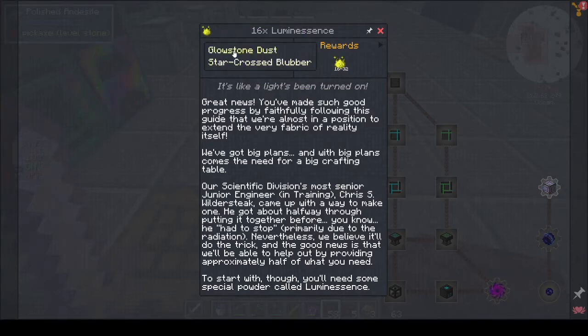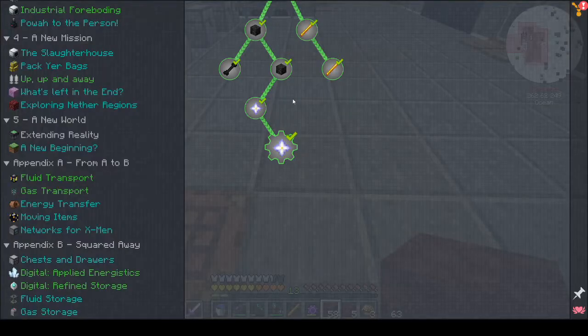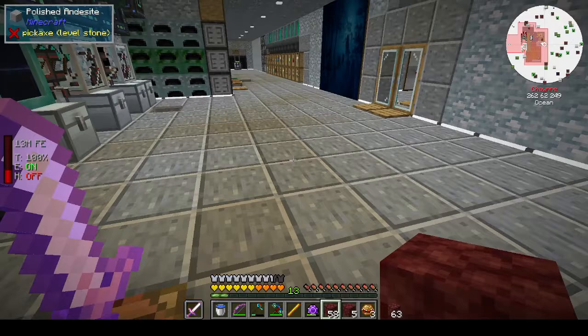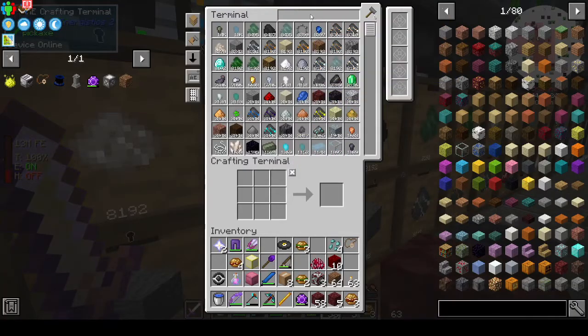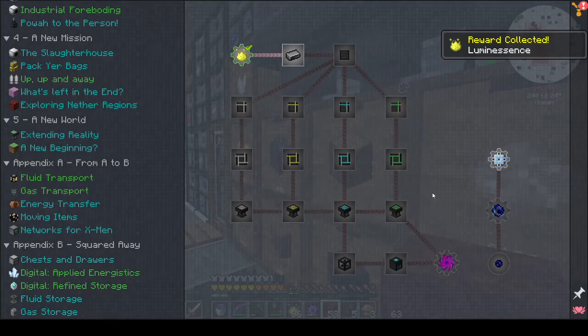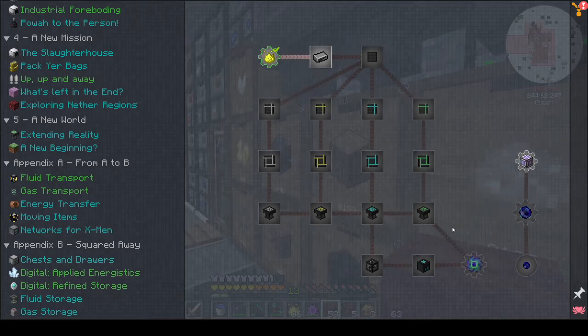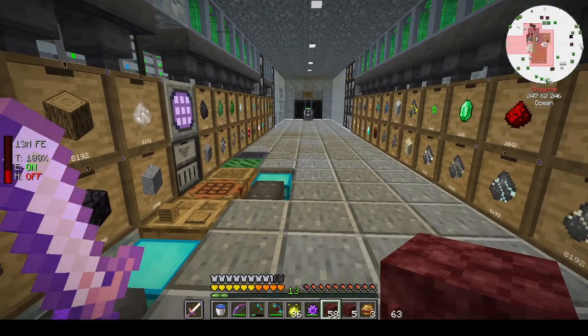Dependencies: glowstone dust - done. Star-crossed blubber - also done. It wants 16 luminescence. We'll make those and then we're going to stop because we've got enough. It's time to stop with all the starts and stops with the recording and all the really weird stuff that was going on. We want 16 - there we go. We are on the home stretch, going towards the ultimate singularity - I've never made an ultimate singularity so this should be interesting. Thanks very much for watching, please like, comment and subscribe - it really helps grow my channel. See you guys in the next episode, bye bye!